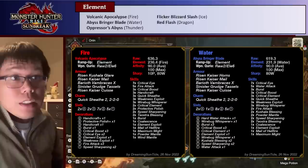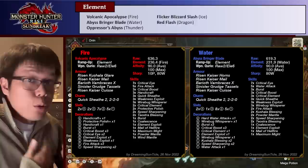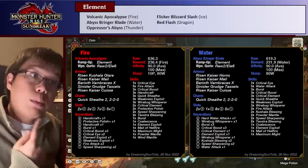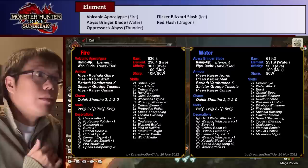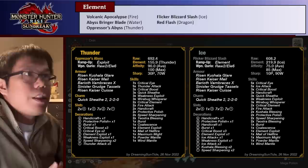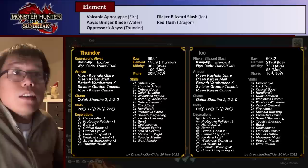The next element is Water, which benefits from Kushala Blessing via the Ironshell decoration. This build uses the Kaiser Horn instead of the Glare, so you don't get Wind Mantle — let me know if you want a Wind Mantle set for this. The element value increases hugely because of the Element Exploit decoration letting us use the Risen Kaiser Mail, plus Kushala Blessing from the Ironshell decoration — really huge Water element now. Thunder is mostly the same — we're changing up the headpiece and leg piece. The headpiece here has Wind Mantle (Kushala Glare) and the Risen Kaiser Queise for legs, giving extra Handicraft for sharpness longevity.